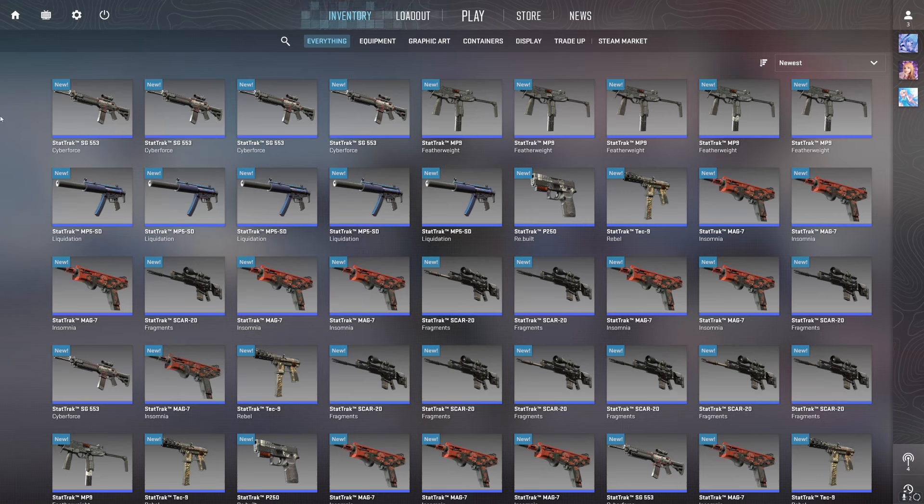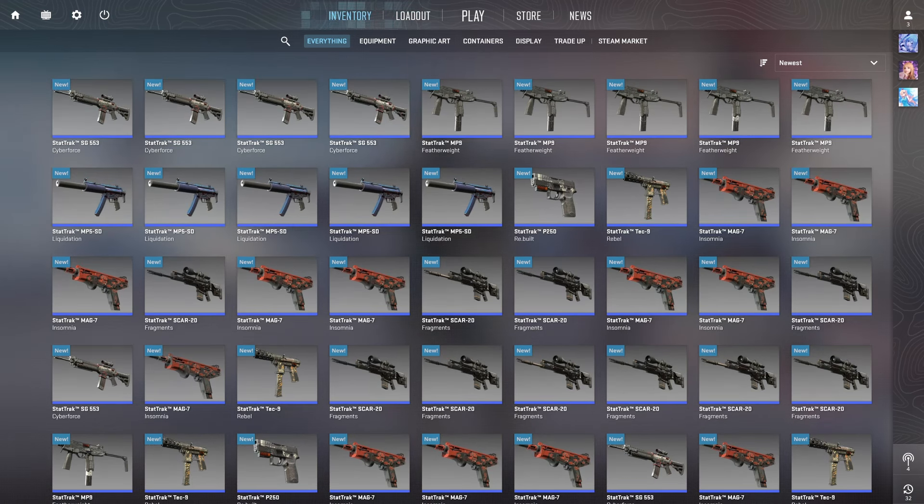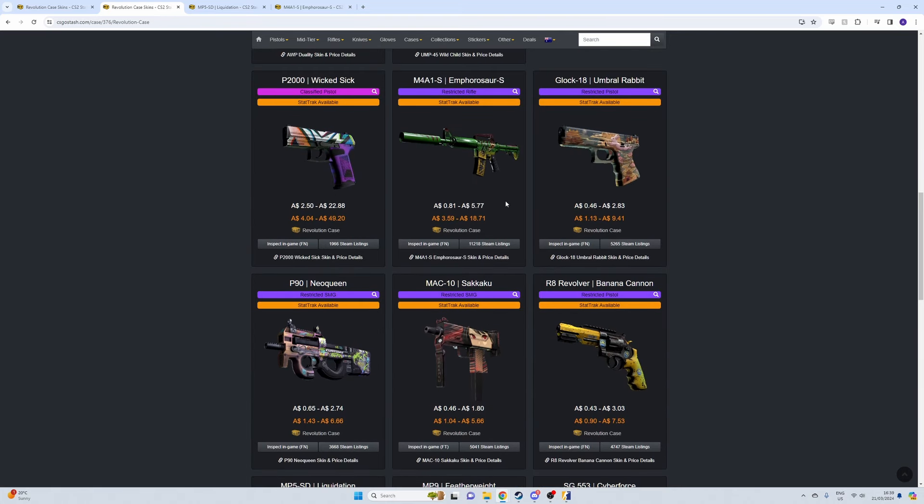I put them up on the market in order so I have the right float every single time, meaning these first ten will all result in a Well-Worn M4. I've got nine chances to pull the one-in-five M4. At a cost of a dollar seventy and a gain of six dollars, that's almost quadrupling your money. The cost base is a dollar seventy and the expected value is two dollars forty, so you go from a dollar sixty to two forty — but it is very high risk.